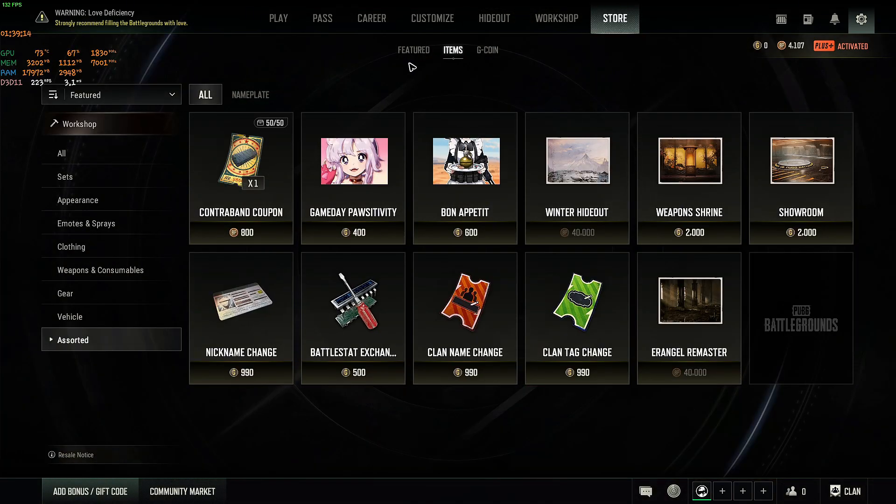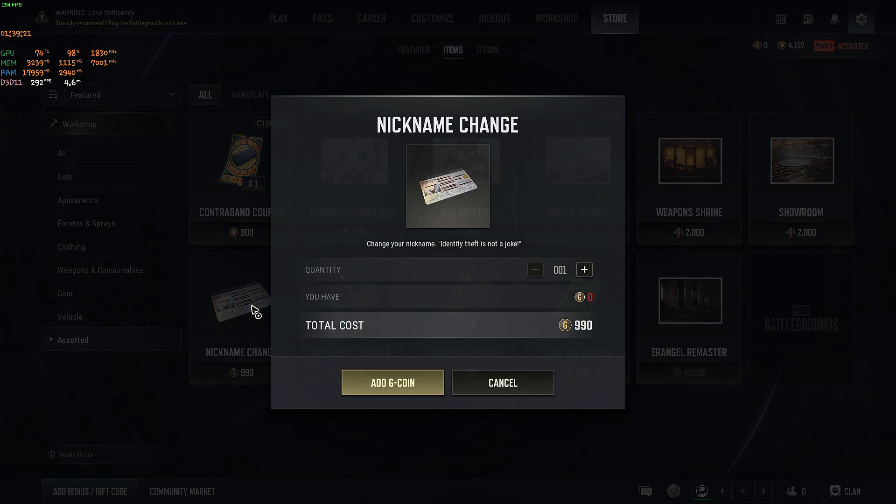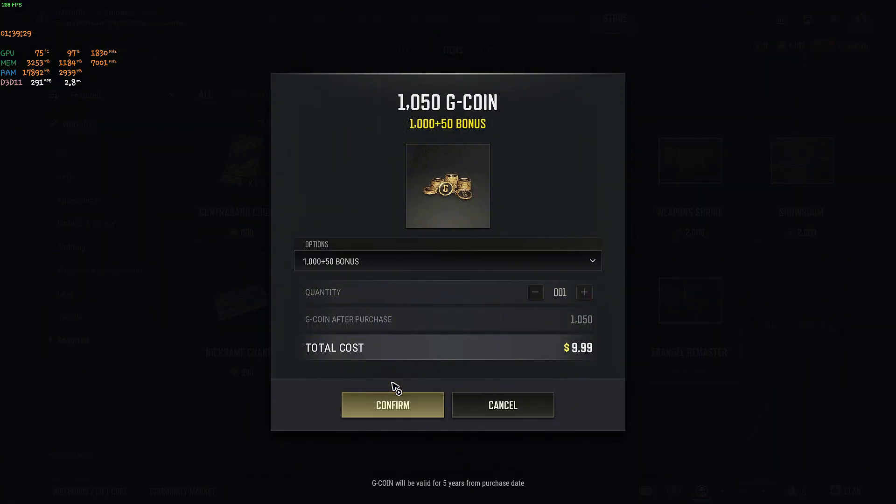Now if you don't have the Nickname Change Card, go ahead and click on Visit Store. You'll land on the page where the Nickname Change is available. Click on it — it is for 990 G-Coin. If you don't have G-Coin, click on Add G-Coin, which is $10.